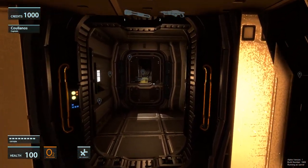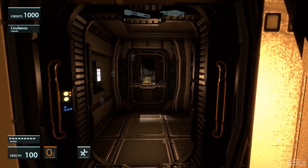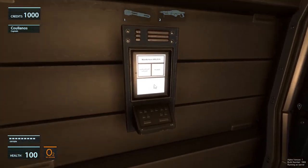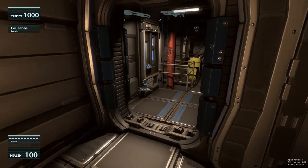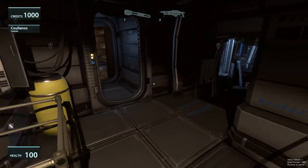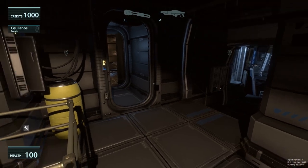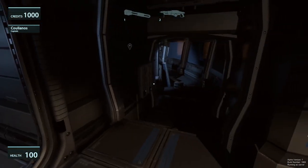Getting back into the ship can be a little tricky, but there are highlights on the handlebars on the left and right of the opening. Press E and the game will help you get back into the airlock. Cycle the airlock and you're back in the ship — the oxygen meter is full again. In future versions of the game there will be oxygen tanks you can bring with you for longer spacewalks, but that's not part of Alpha 1.